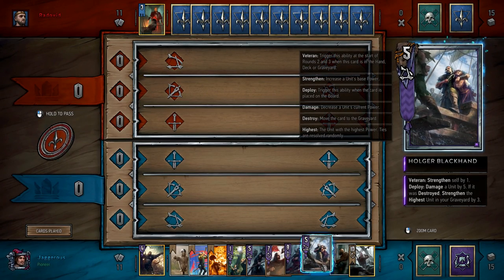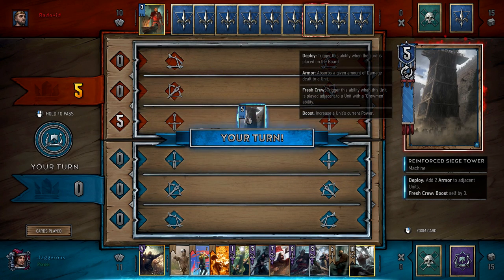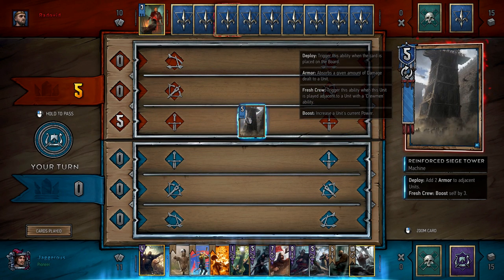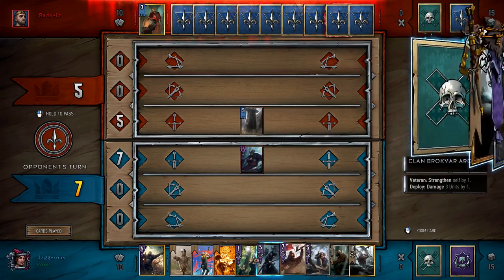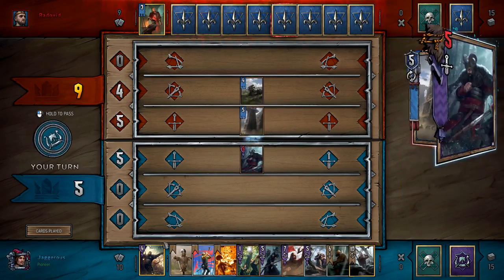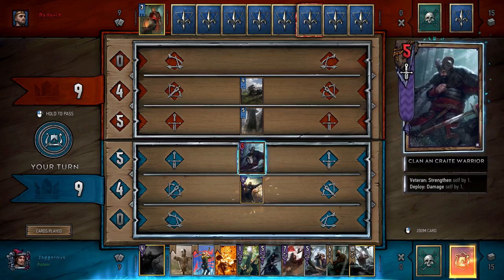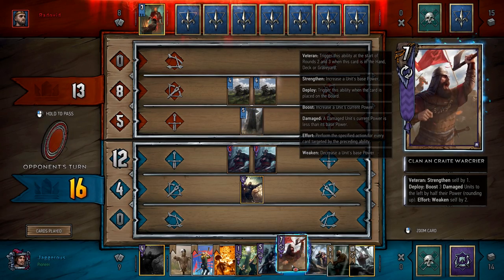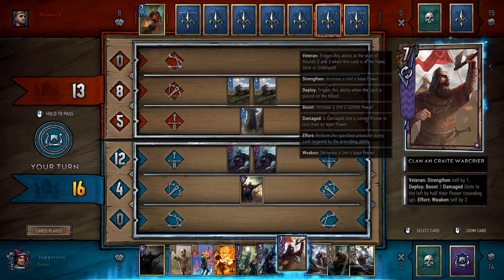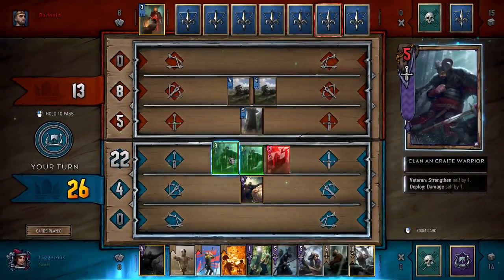Opponent adds two armor to adjacent units, fresh crew boosts self by a little bit — okay, this isn't too bad. So I think what we're going to do to begin with is pop out our Clan an Craite Raider. Unfortunately we didn't get any of our bears into the graveyard to summon, but we can hopefully make this work anyway. He is dealing a lot of damage to me, so I'm going to use my leader ability here to pull out another Clan an Craite Warrior. They harm themselves, but when I play the War Crier we should get a decent amount of buffing.